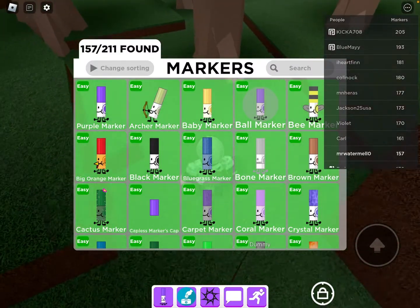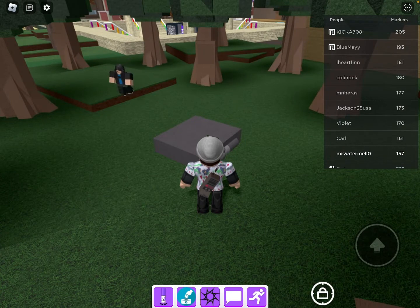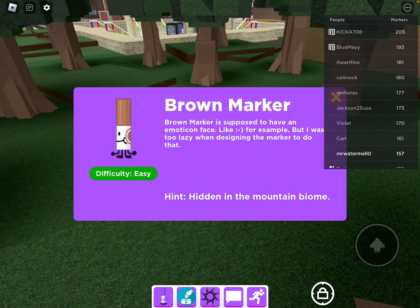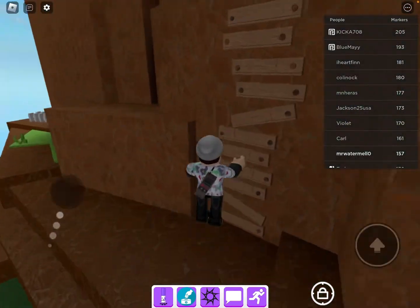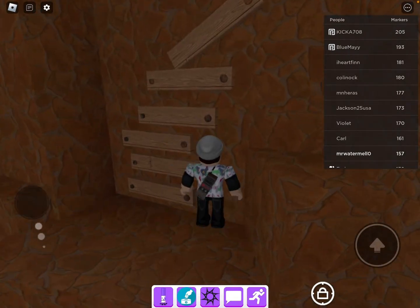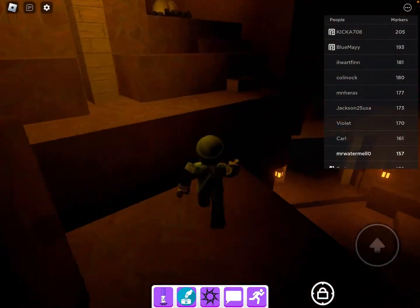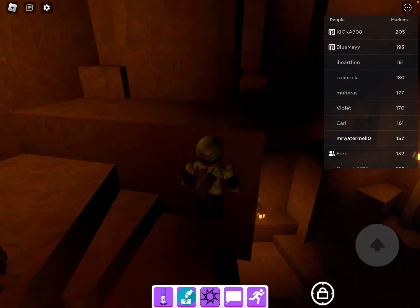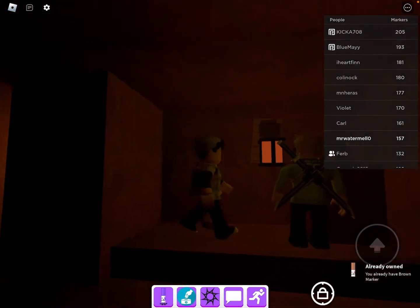Now what's the brown marker? Just the plain old brown marker. We have to go back to the mountain biome. Why are all these markers in the mountain biome? Here it is — brown marker.